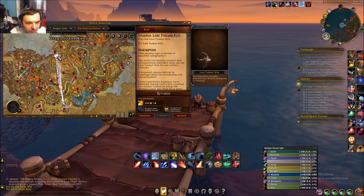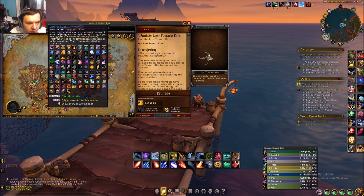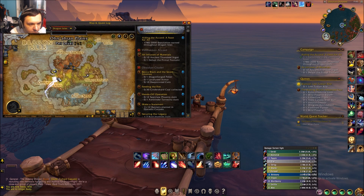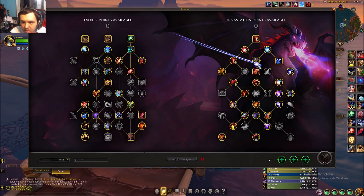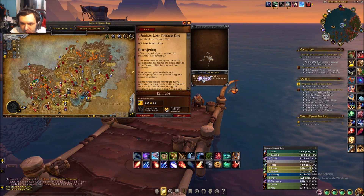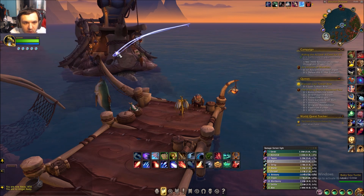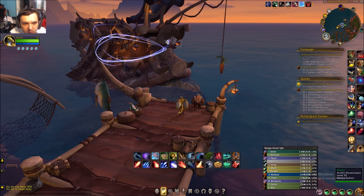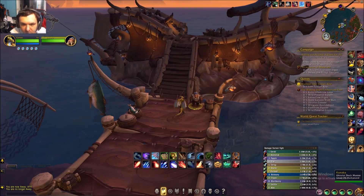We're in the Overfall Plains right here, all the way on the edge. To complete the quest, it says right here: 'The kite sails proudly behind Lost Arvillo while he is moving.' This is Lost Arvillo — I had to wait about five or ten minutes for him to come here.